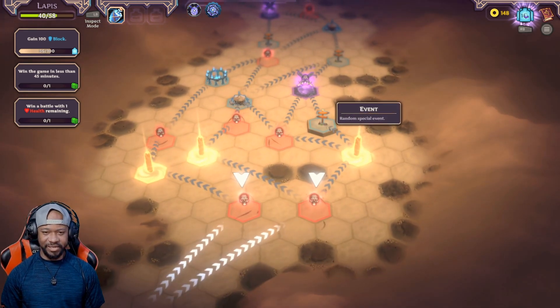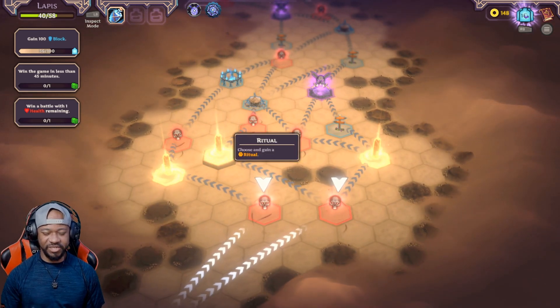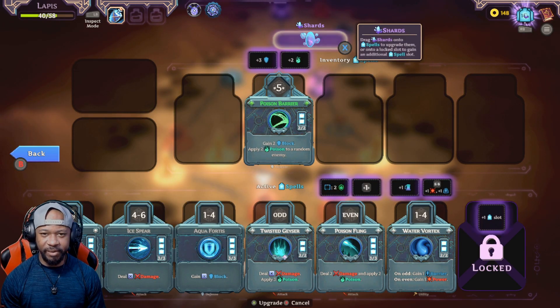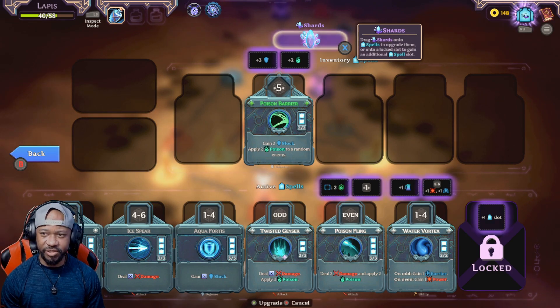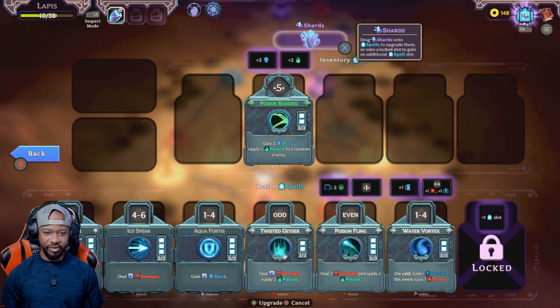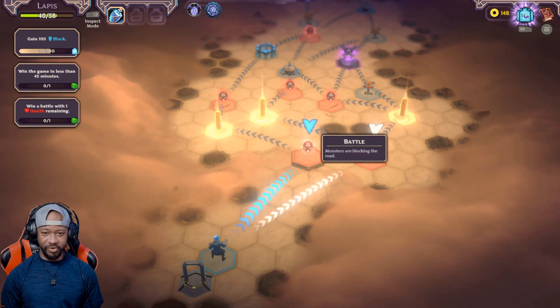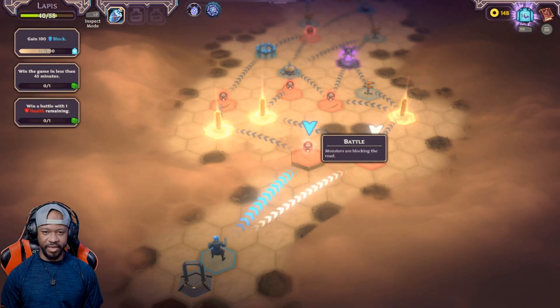Let's go ahead and jump in. We got some rituals — I don't even know what these are, something about an addition to black chaos. Let's see if we want to upgrade our spells real quick. I think I'll pass on these for now, keep this shard for something else, maybe get a better spell. Let's jump into one of these fights.